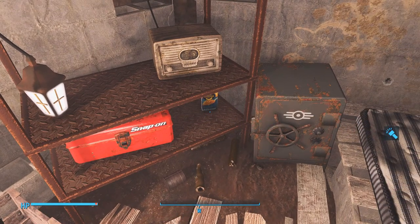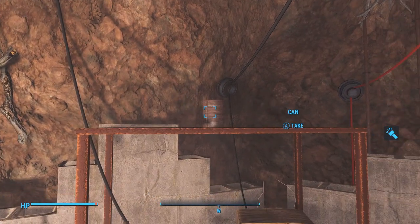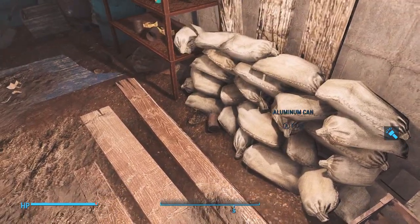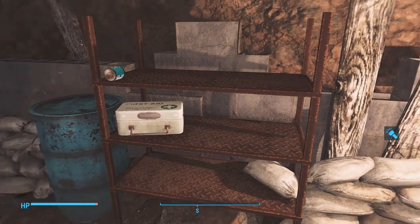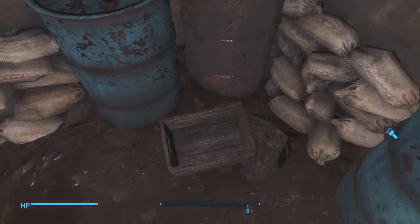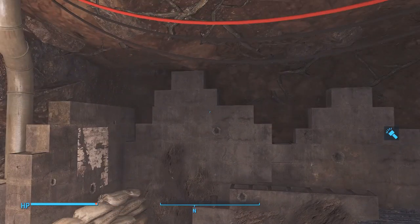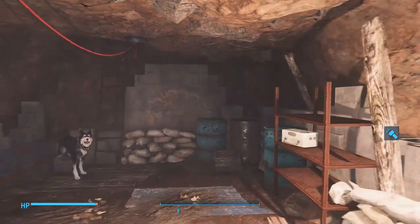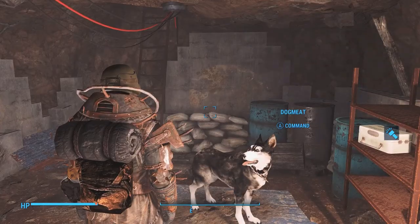Honey Smacks, Guinness, money, moon pies, got some beans. Look at this place — how awesome is this early on in the game to find this. And we're good. I don't think we can craft in here. Alright, let's get out.